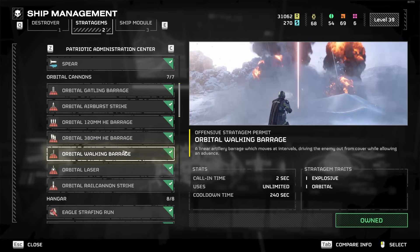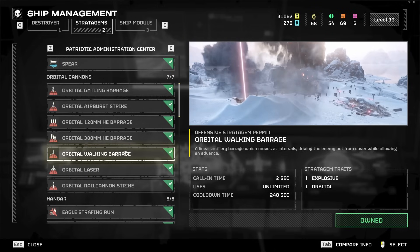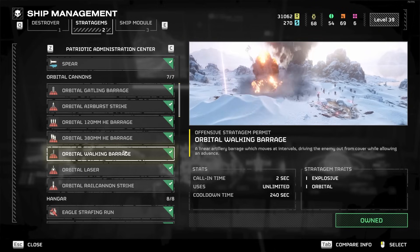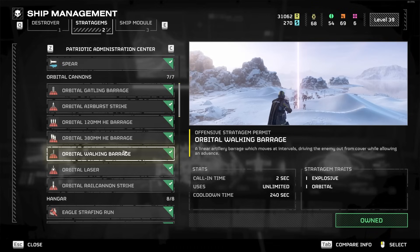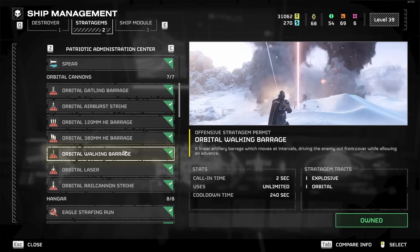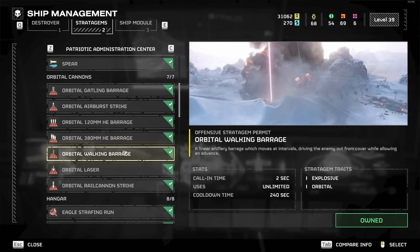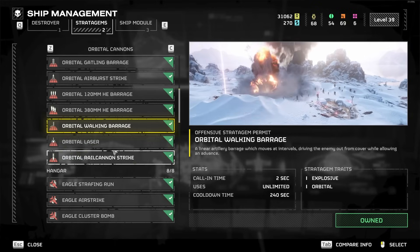The Orbital Walking Barrage has a similar problem — pretty bad because of the inconsistency of the accuracy. In theory, you could throw it sideways and run a Bile Titan through it and hope some shots land to kill it, or same for Destroyers. But it's just too much work, too impractical. Not a fan — I think it's kind of bad.